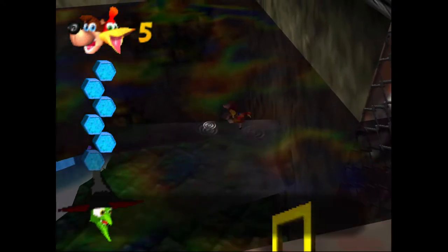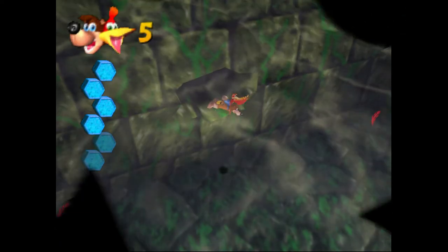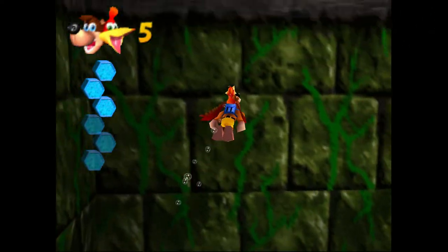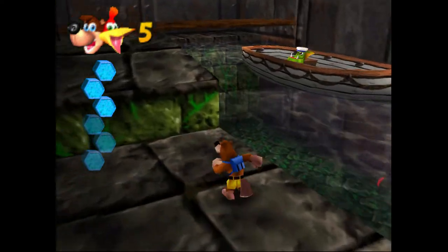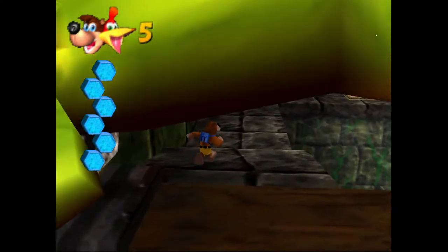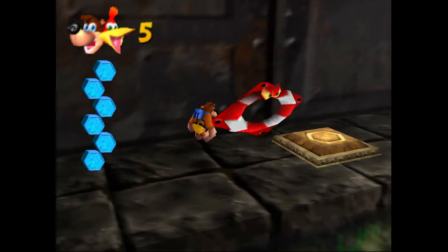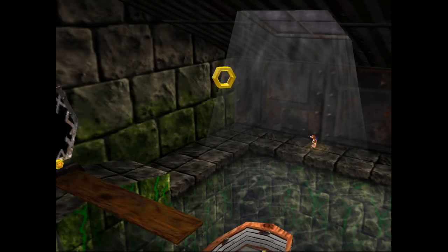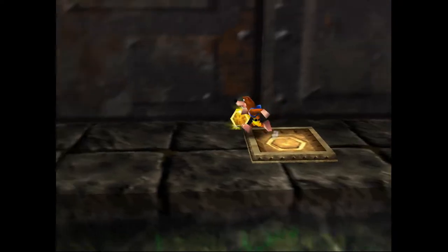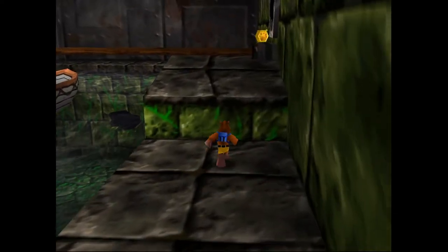First off, we're going to be jumping into this cage here with Snacker the Shark. If you stay really close to the cage — like the perimeter of his little zone — he actually won't spawn and you can take your time. You just have to hug the walls and you really don't have to deal with Snacker himself. I did swim into the middle of that area just to demonstrate that he does in fact spawn if you go further into that pocket of water. But it's kind of nice to know that trick.